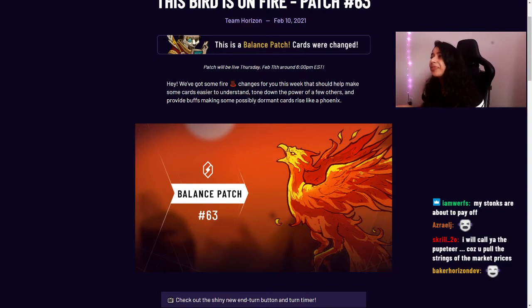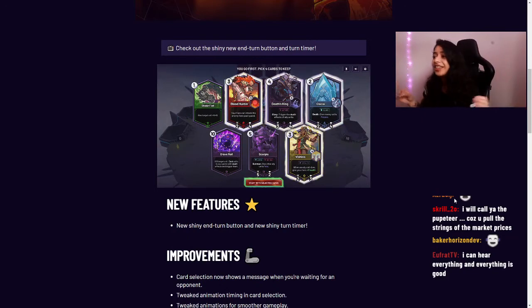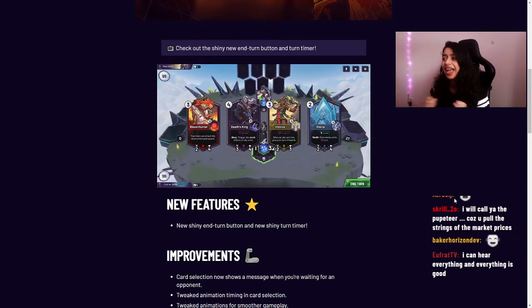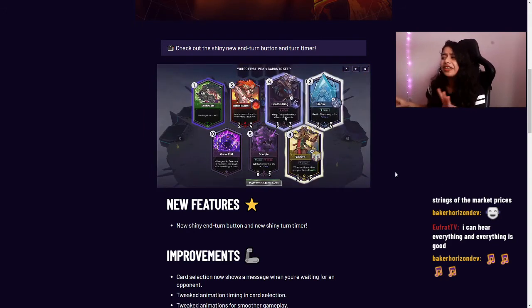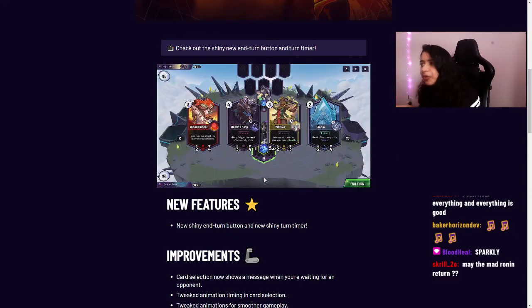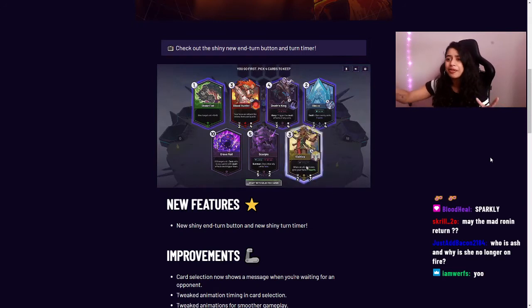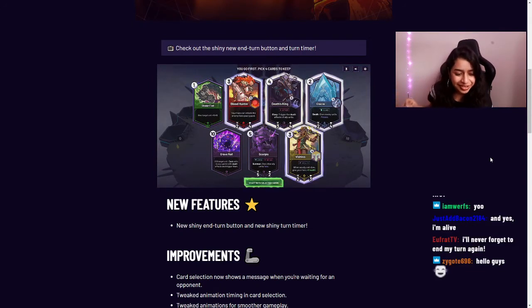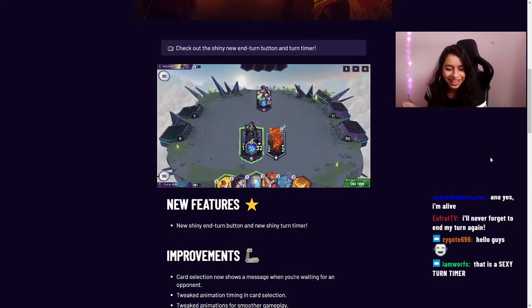First up, we have a new shiny end turn button and a new turn timer. What you see here is a beautiful, animated, very clear and easy-to-see end turn button — sparkly, and it's visible even when you're selecting your cards at the beginning. It's no longer at the top of the screen where it was hard to spot; now it's in a nice, obvious place.